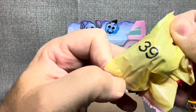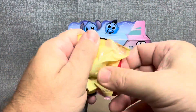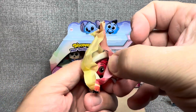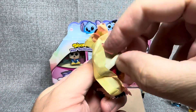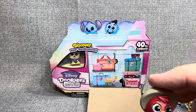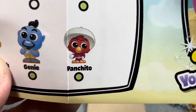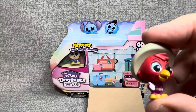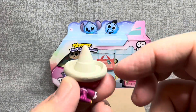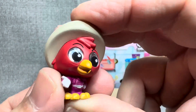We have number 39. This one feels like a pretty chunky figure. Let's see who we have — a little beak? Is this Panchito? I think that is Panchito — and it is! And Panchito is a rare. What a cool little find. His hat is so cute. Nice color.